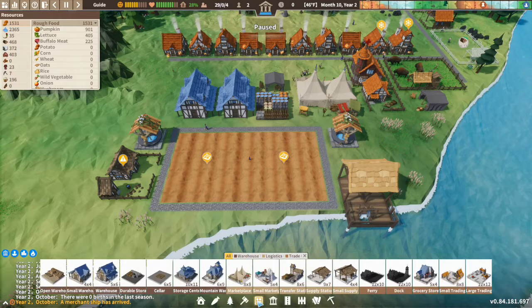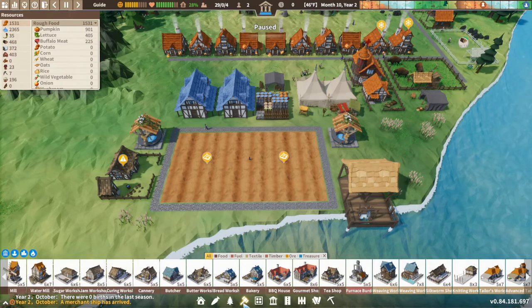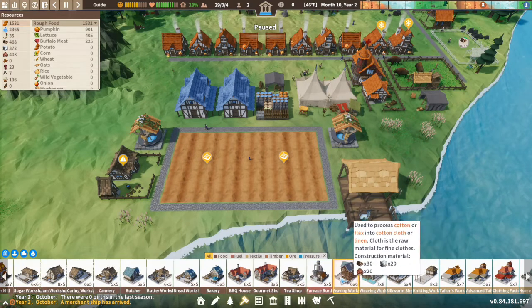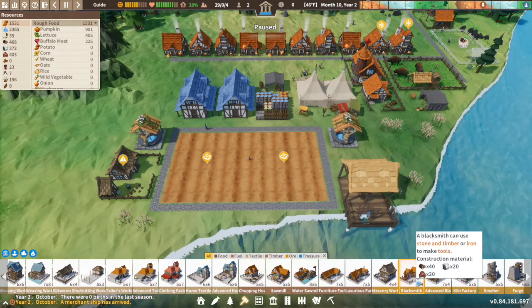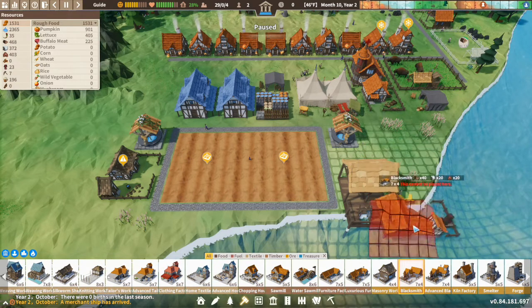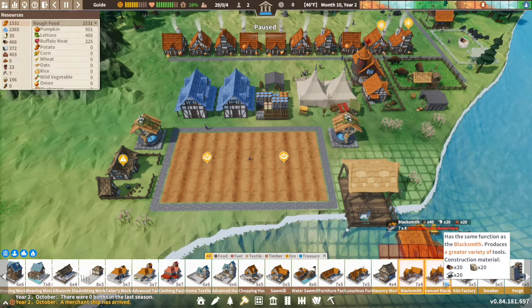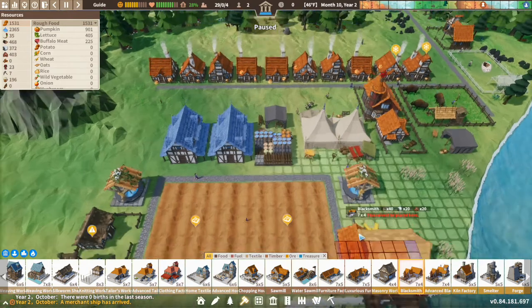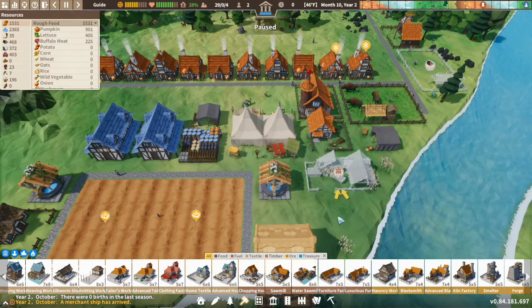That should be straight off from the start. I can never find stuff in this game — blacksmith should be around here somewhere. There we go. So a blacksmith — you need a blacksmith to start doing tools, and obviously you need an advanced blacksmith to do loads of different tools, but that's too far in the game right now. So straight away, to start making tools, you need a blacksmith. We're going to put a blacksmith just next to the water — doesn't really matter where you put it.